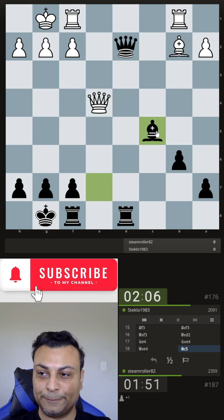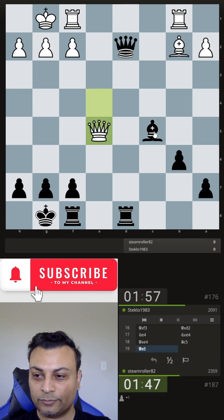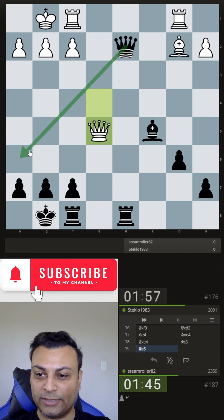Qe5. I could put the queen back on h6, or bishop d4 is also fine.